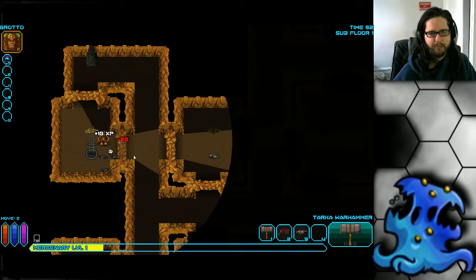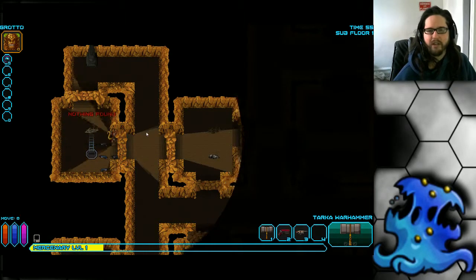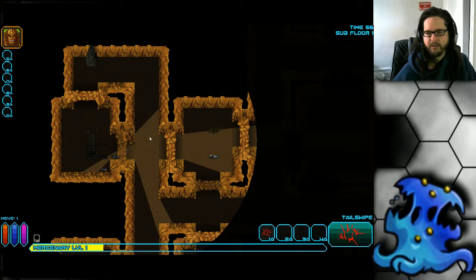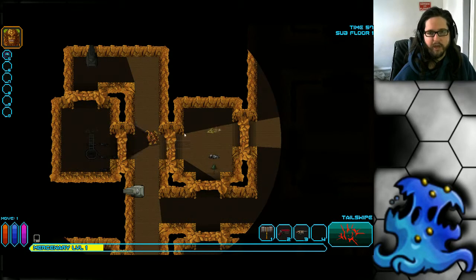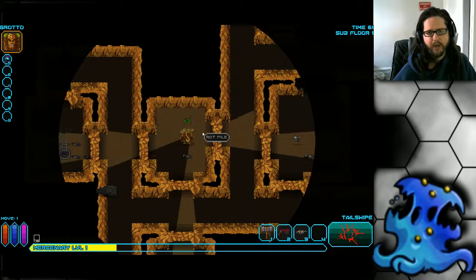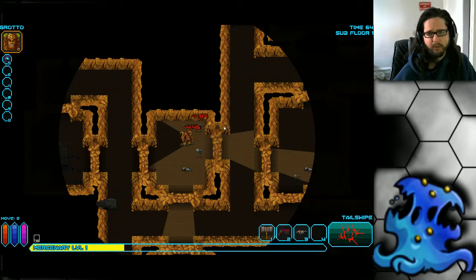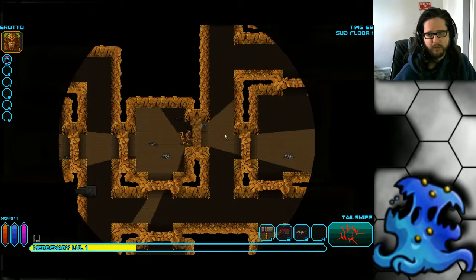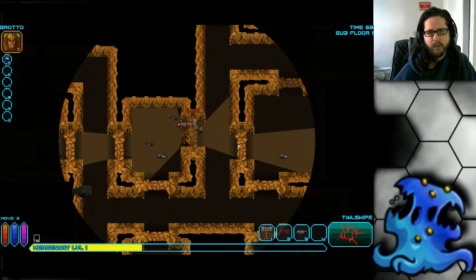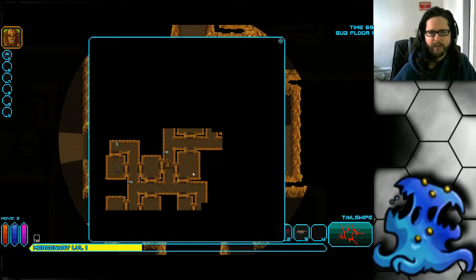I'm just going to show you the hammer — he looks pretty badass with it, very powerful. You don't want to use your hammer too early; you want to use the stagger ability as best you can. Because his food consumption is very high, always keep in mind that food is your number one priority with this class. He's very powerful — probably one of the most powerful starting characters — but his high food consumption means you have to keep moving. On later floors, consider skipping rooms if you find the exit quicker than expected.